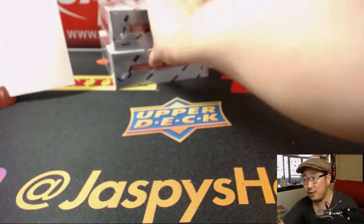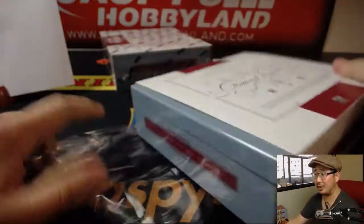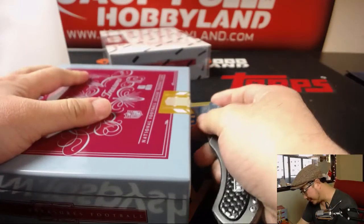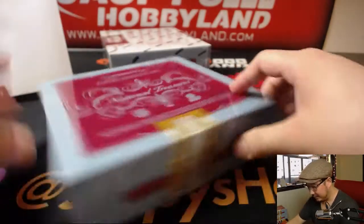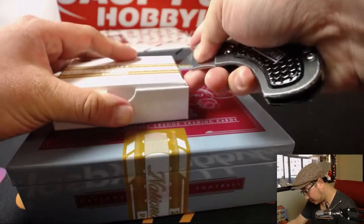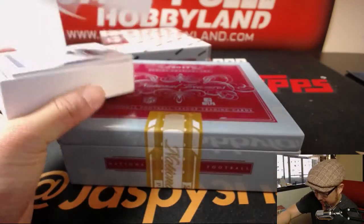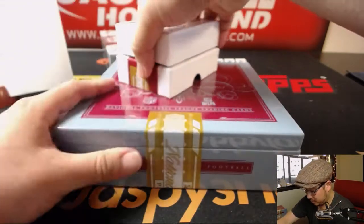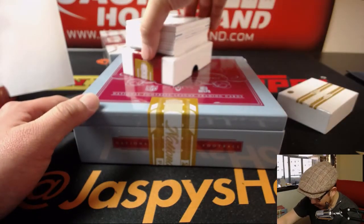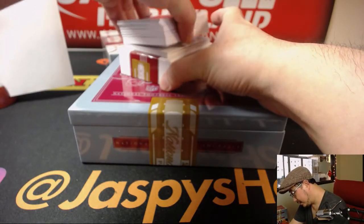Alright, two more boxes to go. We saw that news, Jeff — Brandon Cooks going to the Rams. It's crazy. Rams just crushing this offseason. We got Joe Mixon on the bottom — looks like an RPA of Joe Mixon. And a redemption.